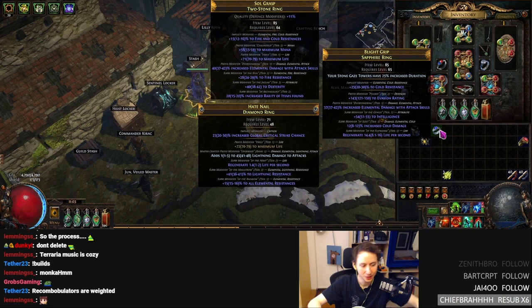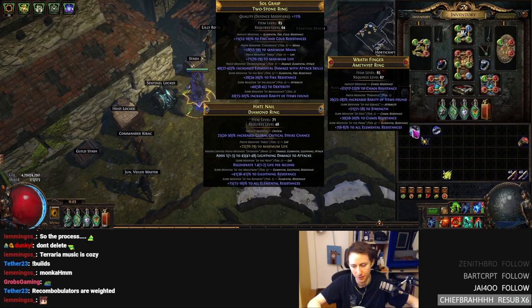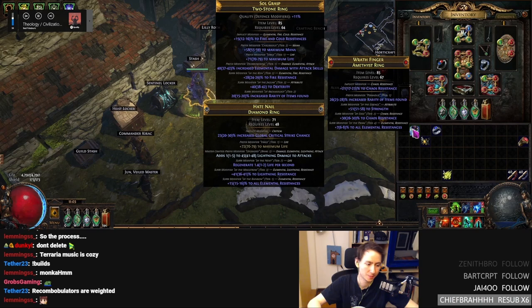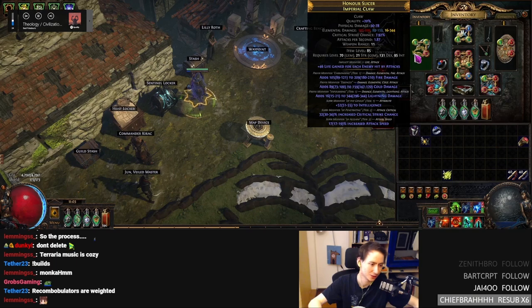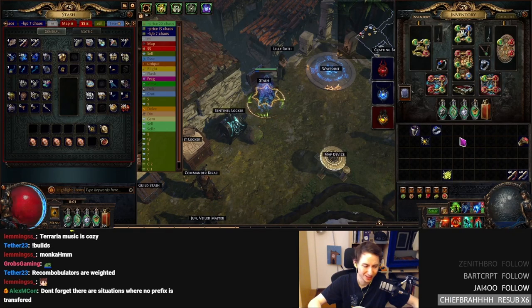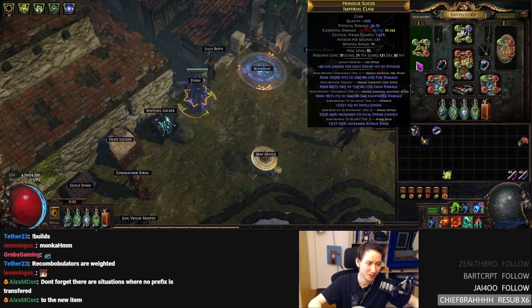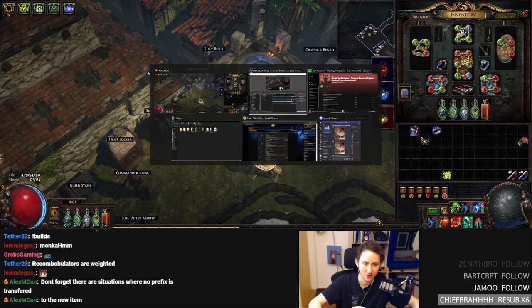Compared to old crafting it's completely busted. One other thing it also favors is that there's weighting on the mods themselves — certain mods are more likely to be transferred over to the item compared to other mods. For example, when I was trying to craft claws, if I was rolling mana on them it would almost always carry mana over to the other weapon, which sucked. So oftentimes it's maybe even worth annulling off mana, but the problem is sometimes it would even just add mana back — random mods weighted depending on the weights you see on poedb.